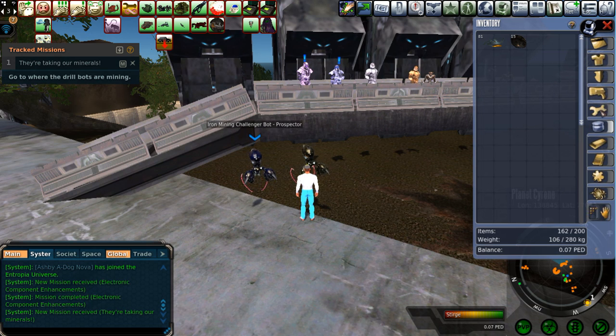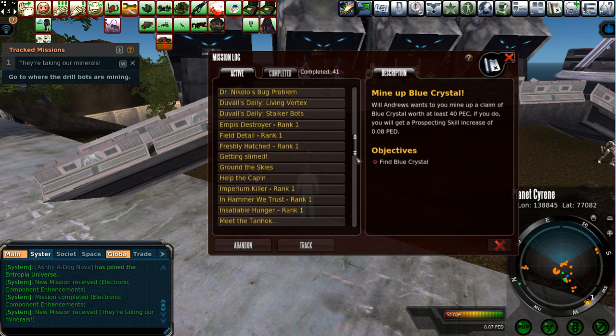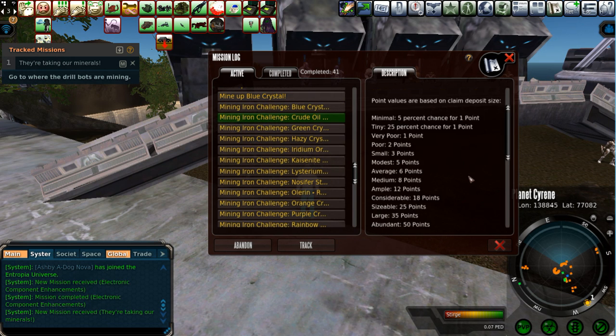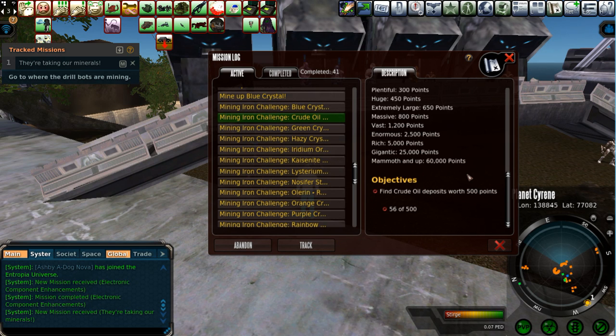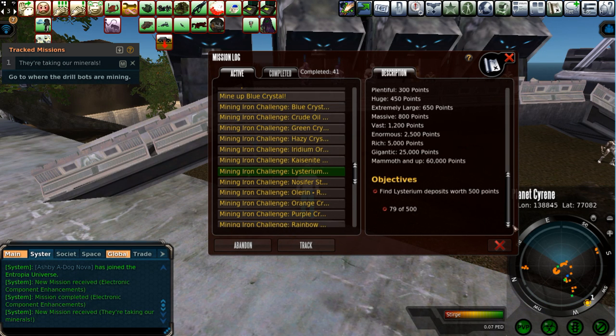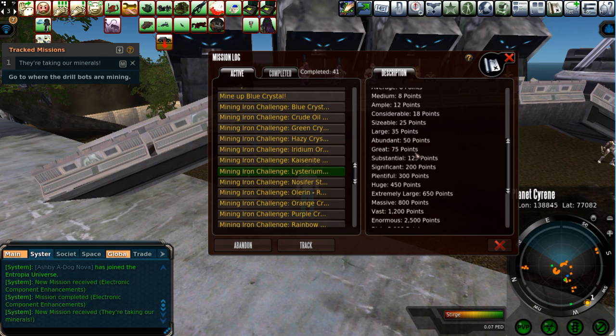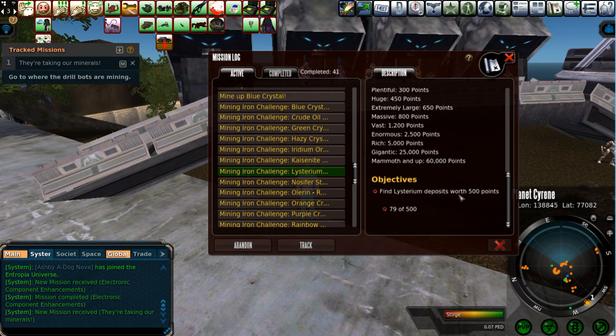These mining challengers are pretty straightforward. All of the mining missions — for example, Crude Oil, you're going to find it everywhere, so you might as well just pick that up if you're going to do any kind of mining at all. I'm already on the second Oil rank — 56 out of 500 finds for Level 2. I don't know all of the rewards at the end, but these are definitely worth doing for crossover. I also have Listerium Rank 2 — I had a Great Find of 119 PED on the Volcano, which blew me past all the points. Great Find is 75 points, so I was at 146 points in just only a few finds, and I'm up to the second rank. I find Listerium all the time.